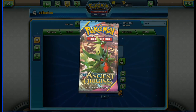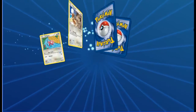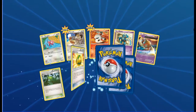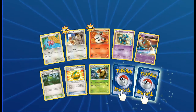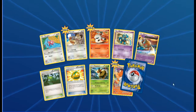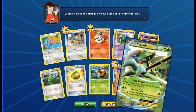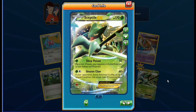The first ones I pulled were from Ancient Origins, so I'm not sure about that. Next pack: Porygon, Meowth, Larvesta, Golett, Baltoy, Forest of Giant Plants, Lucky Helmet, Vespiquen. The one in the back is a Volcarona Ancient Trades, and we've got a Sceptile EX - first EX for the Ancient Origins pack!